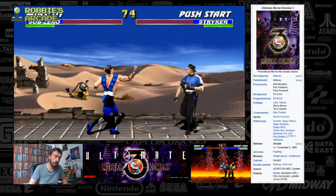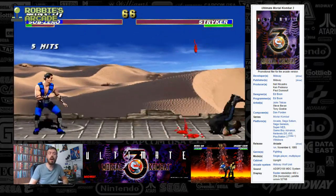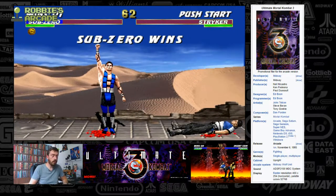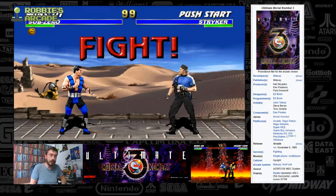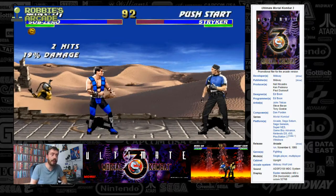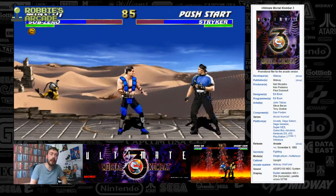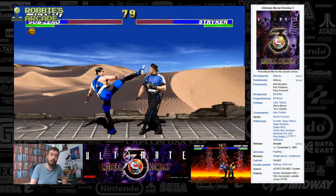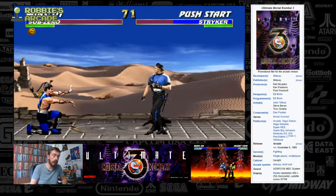There we are — that's that combo. This game plays insanely well, most of this is muscle memory in fact. And there's Cyrax, one of the cyborg characters, just hanging around in the background. This is Stryker — anyone that played Mortal Kombat 9 or 10 will know that the revisiting of Stryker gets more of a look.